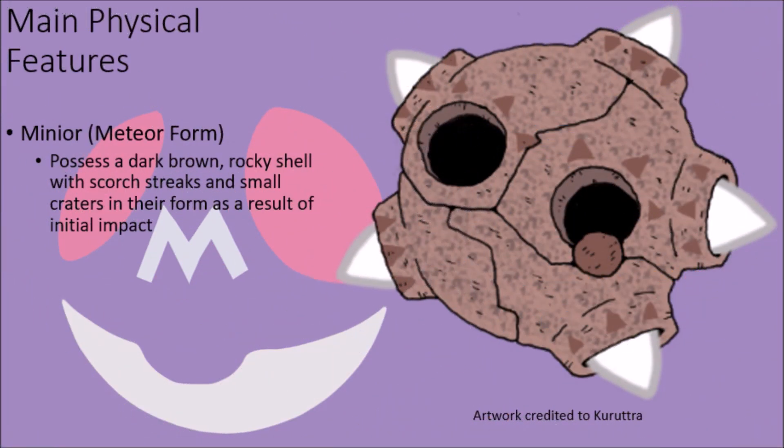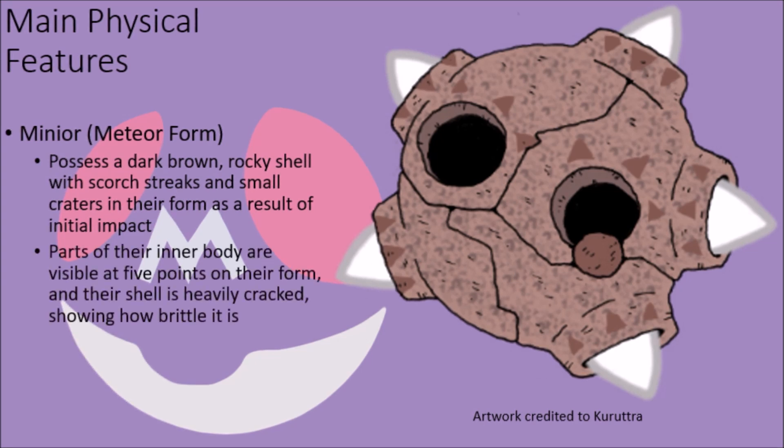In their meteor form, these creatures possess a dark brown rocky shell with a series of dark brown triangular markings near holes in the shell that mark scorch streaks formed from the initial re-entry of these creatures when they plummet from the ozone layer onto the surface of the planet, with a series of two large black spots on the front formed as impact craters. They have a series of five-pointed protrusions on their form from which parts of their body poke out, with a series of cracks that run along the entirety of their shell, showing it to be quite brittle.